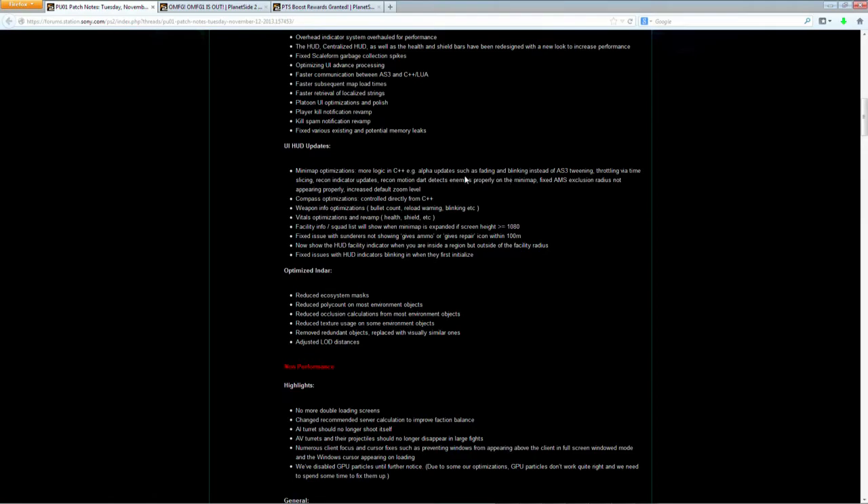As for other UI things, there are minimap optimizations, compass, weapon info showing bullet count and reload warning, vitals for health and shield, and facility indicators — every little thing has been optimized. Also worth noting: when you expand your minimap with the H key, it used to block your squad list and location info, but now if you're playing at or above 1080p it will just shift those things over, which is pretty convenient.